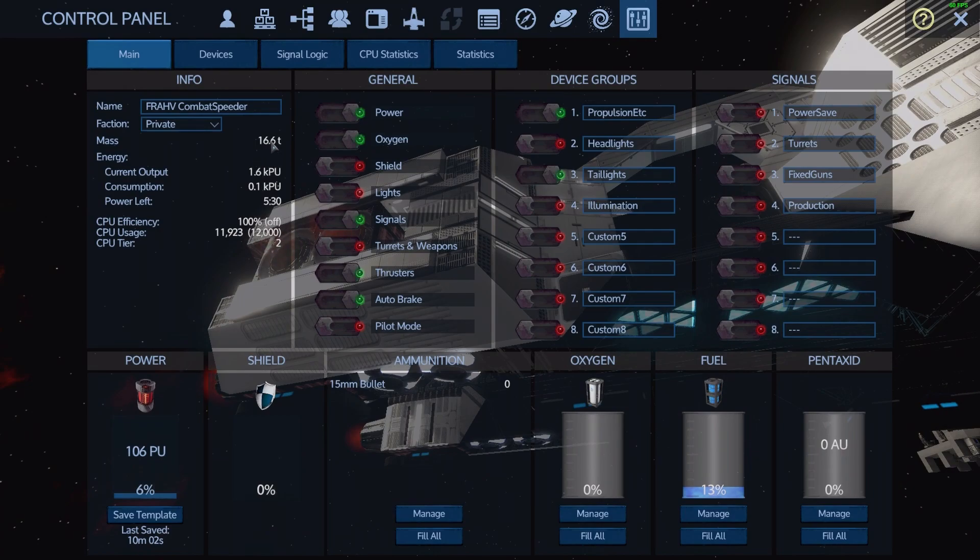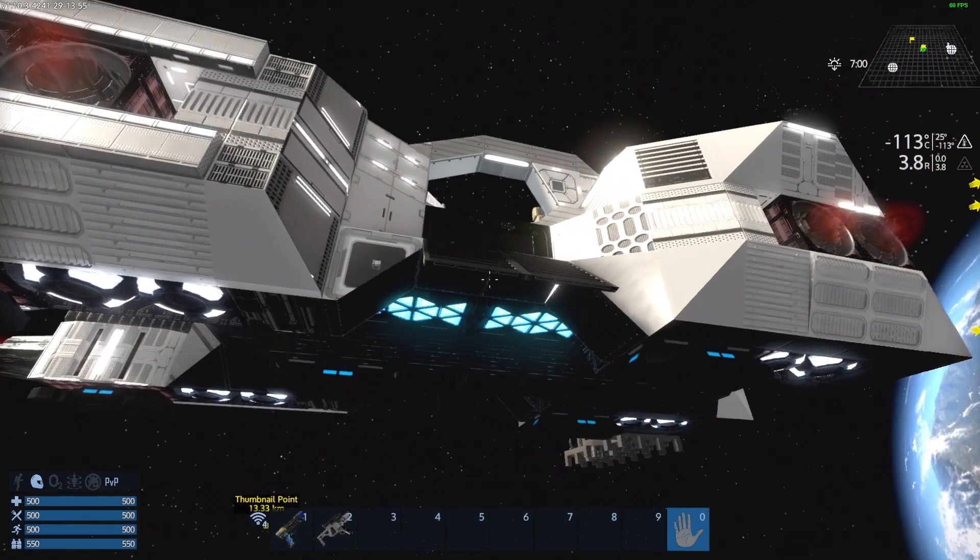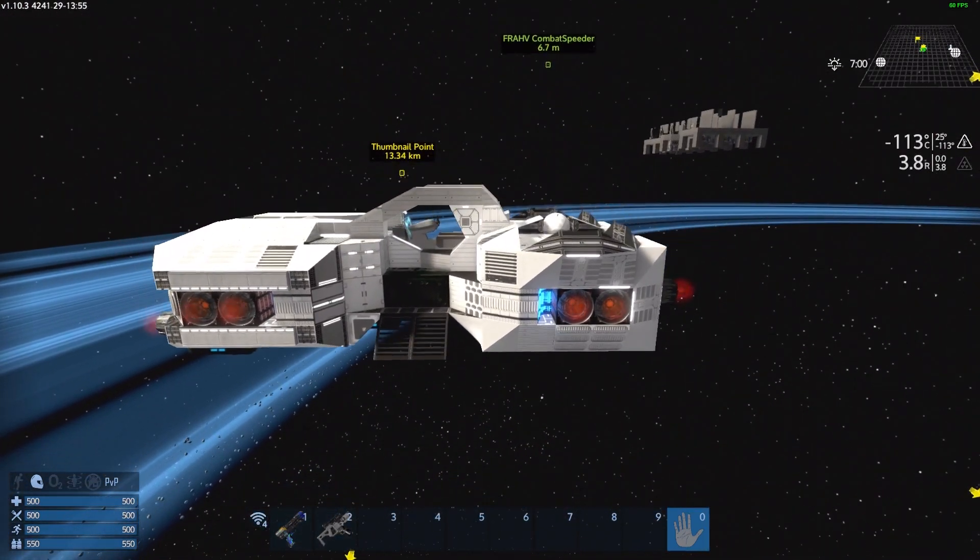The vehicle itself weighs 16.6 tons. So in four G that would quadruple it, so it wouldn't operate in four G because the vehicle itself would weigh more than it can lift. But it would operate in two Gs — however, it would weigh 33.2 tons and it could lift another 48-ish tons more. So there we go, that bit out of the way.